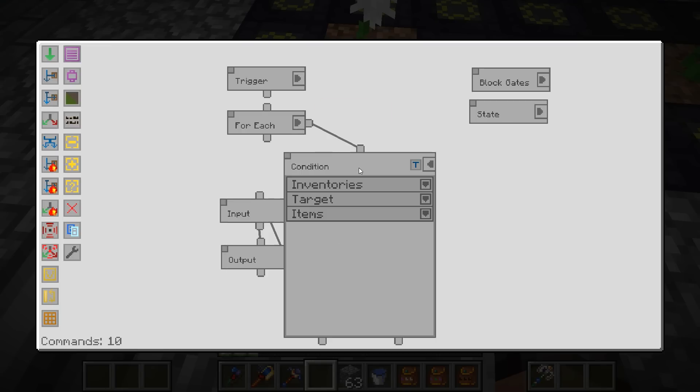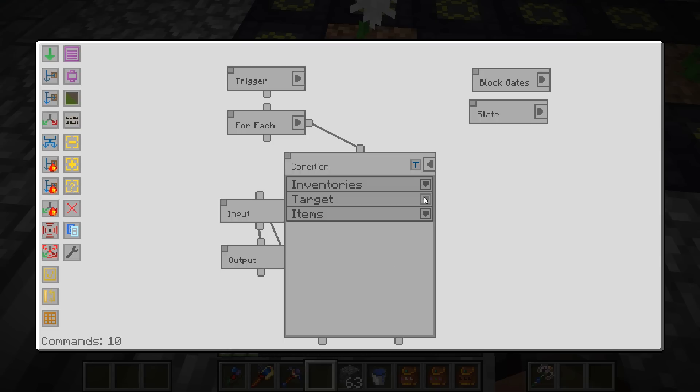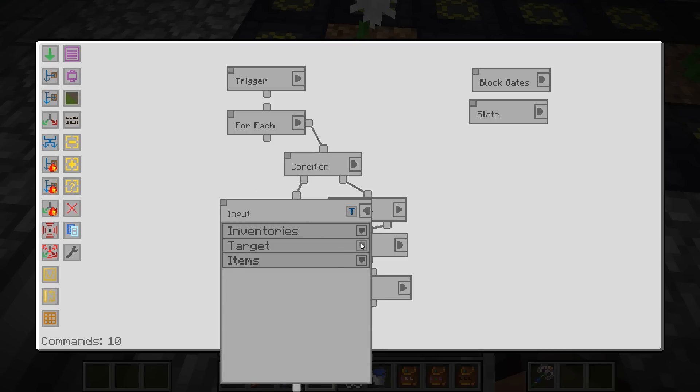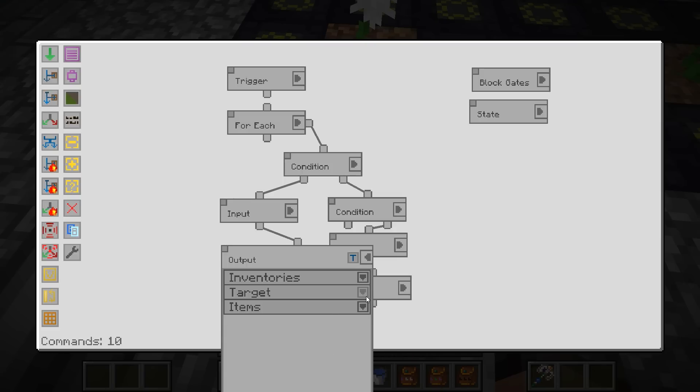So for each time that happens, it's going to check whether or not the current block gate — the state — has any living wood or living rock in front of it on the upside. If that is true, then it's going to import from that current selected block gate — that's the state — from the top, and it's going to import only a whitelist of living rock and living wood. Then it's going to output that to our ME interface on the upside. I always assign a whitelist on output because SFM is a little bit buggy with the whitelist and blacklist. I talked about that in the last episode.